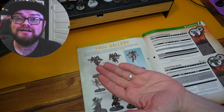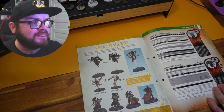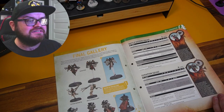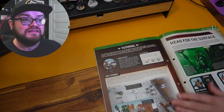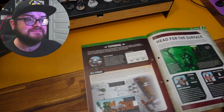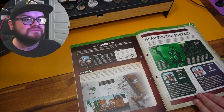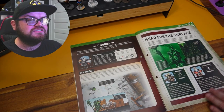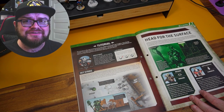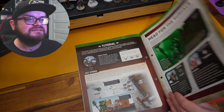Hopefully that was a paint coat. We then get the ninth edition rules for the Battle Sister Squad and the Seraphim Squad, but not the other two - interesting, so they definitely must be in the next magazine. There's a little tutorial on how to use their re-rolls and Angelic Visage, as well as how they sky strike.